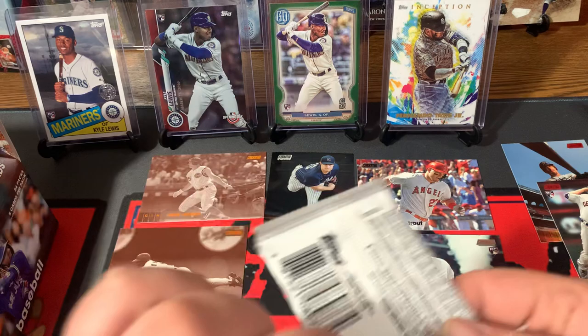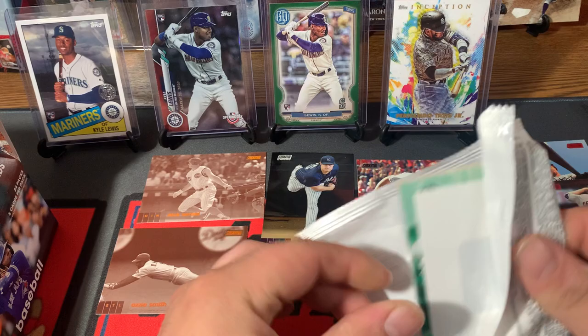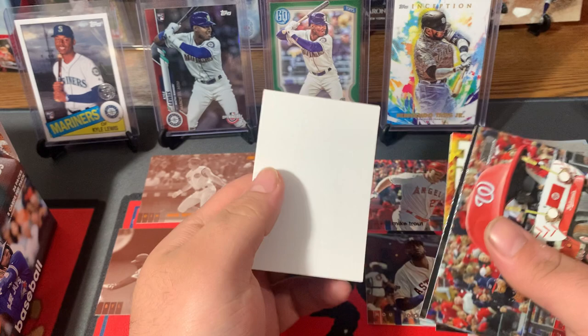This pack feels thicker. I don't think they do relics or anything thicker in Stadium Club. I guess it's just because it has these security cards. Sean Doolittle, Ozzie Albies, Wilson Contreras, Bash and Burn Juan Soto — that's a nice one — and Matt Olson.